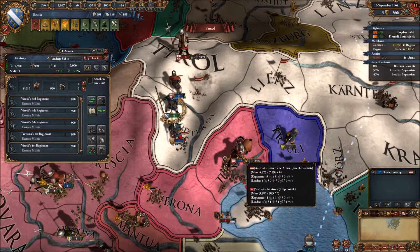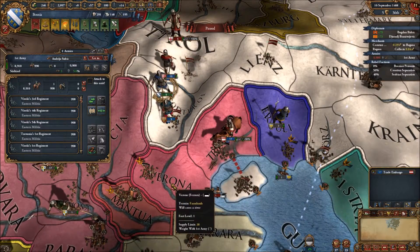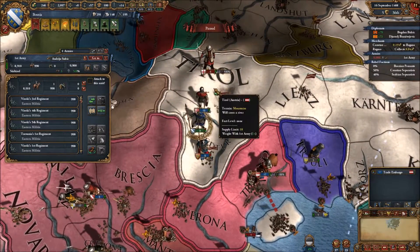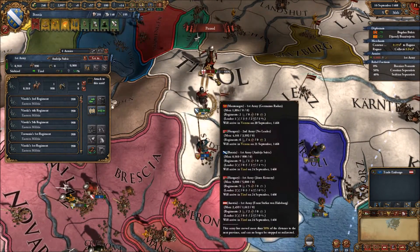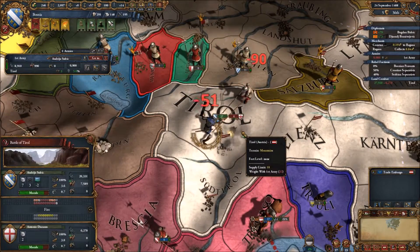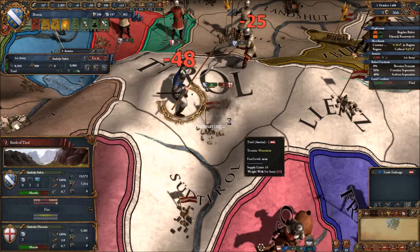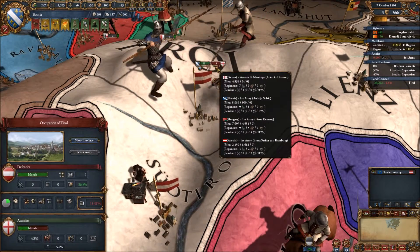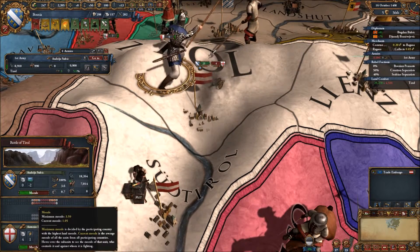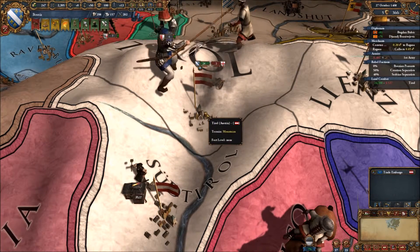Looks like now the Austrians have taken over their war goal. The Montenegro and Hungarian army are going to move down and take over Verona. We are stuck here — that's mountains as well. We can assist. Let's go and assist the Hungarians as they move; they're going to be attacking this army in Tyrol. But see what I mean — they can stomp you in the mountains. That was a bad fight.